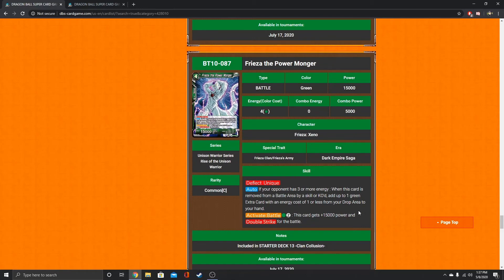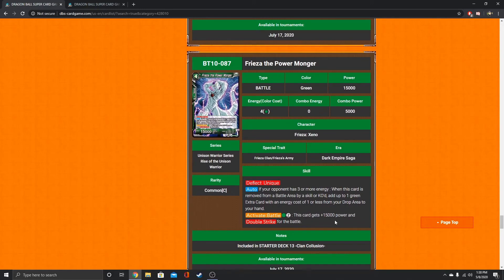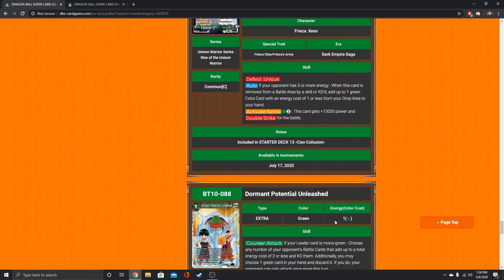This one has the exact same auto, but it also has deflect and unique. He can gain 15k power and double strike for basically paying three energy — two unspecified and one specified green — as an Activate Battle. So 30k double strike, and if he stays on board, you know that's going to hurt.